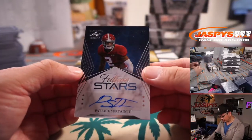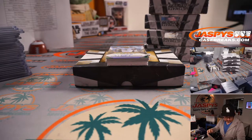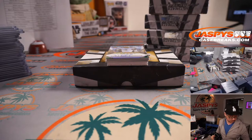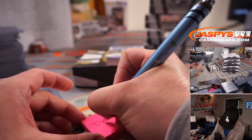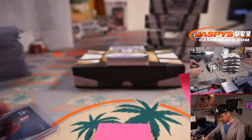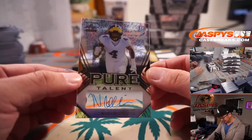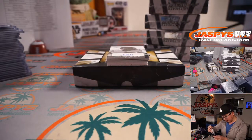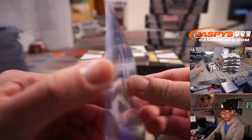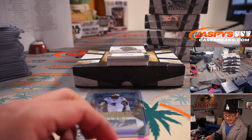Future Stars: Patrick Sertain, 65 out of 99 — Patrick Sertain is a Denver Bronco, once again going to Jarrett and Denver, my rivals. And there's a nice acetate card — 9 out of 25, Niko Collins. It's a sharp-looking card, the first one of these I've seen. Niko Collins is a Houston Texan, going to Gale.